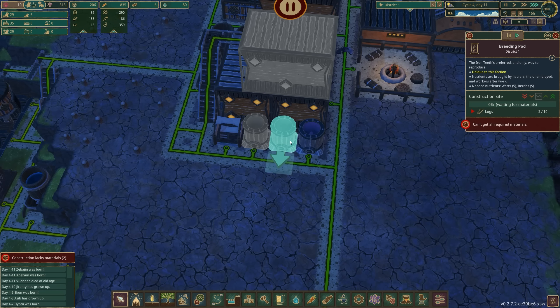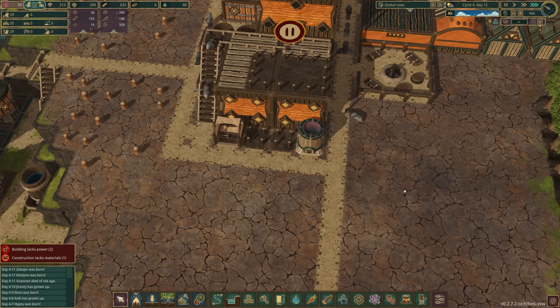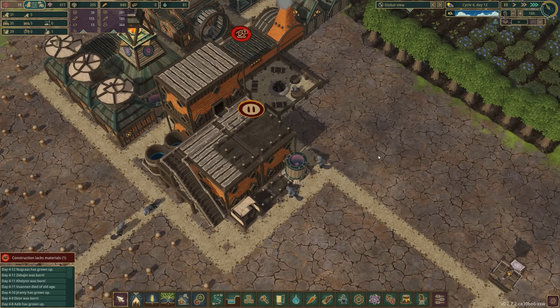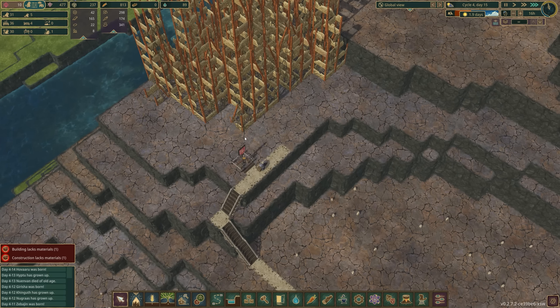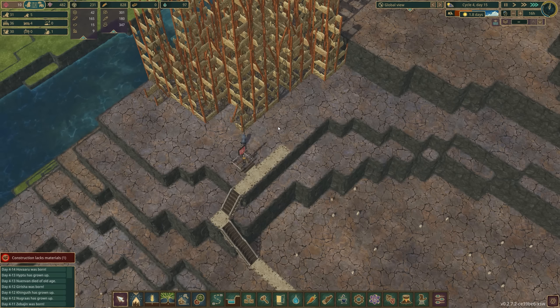Let's not forget to continue placing down more of these breeding pods as we go. The larger our population gets, the more of these we are going to need simply to continue replacing our population as they grow old and die off. Now up over here, we have placed down our scavenger flag, which means we have a beaver running around just knocking down some of these ruins to get some scrap metal.